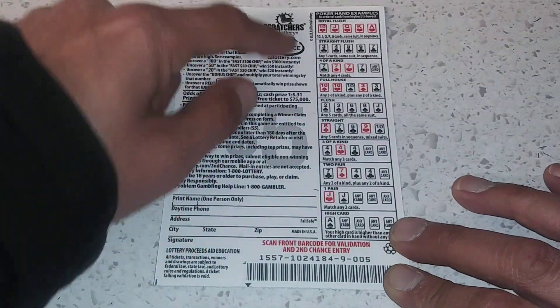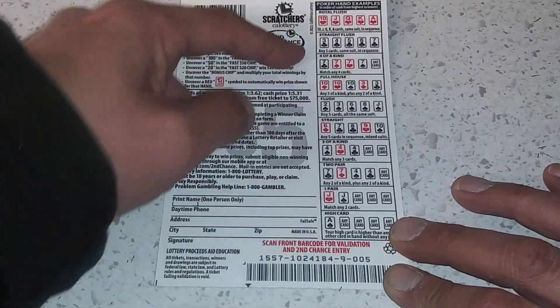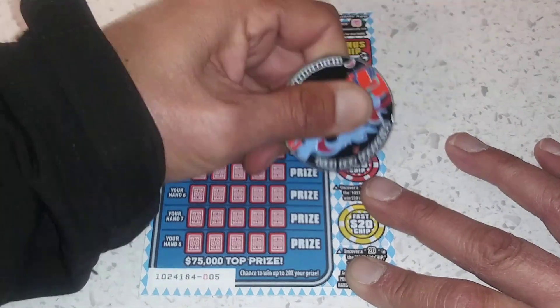Straight flush beats four of a kind, or the royal flush beats everything. Any of these higher hands beat everything too. Here we go, let's see if we get a win — start over here real quick.